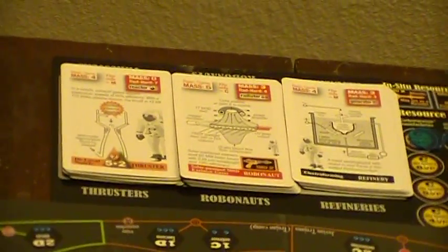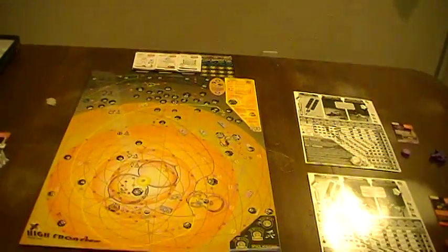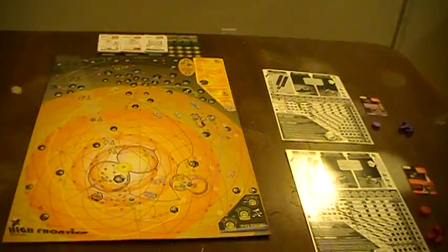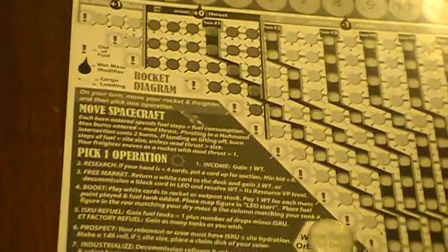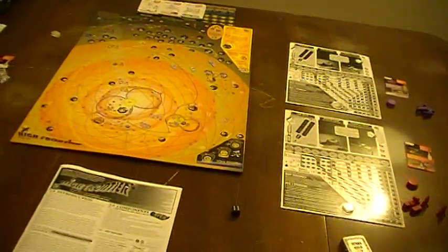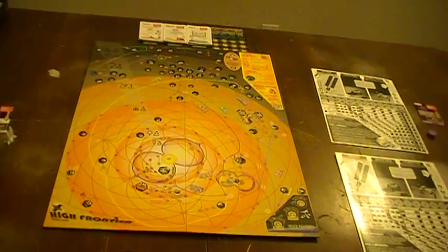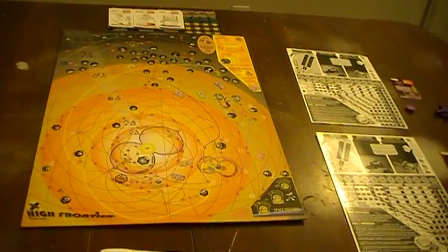You can upgrade your technology cards by flipping them over based on having a factory that produces a particular good. Basically each player is allowed to first operate their spacecraft if they have one on the board, and then they can do one thing. Some of those things are launching stuff into space, doing research, or setting up an industry. You get to do one meta action each turn, and you get to run the spacecraft that you have. If you have freighters on the board, I think they move at the same time.